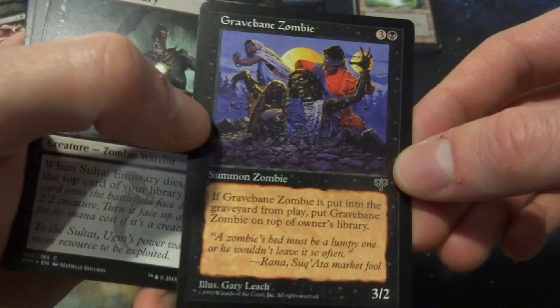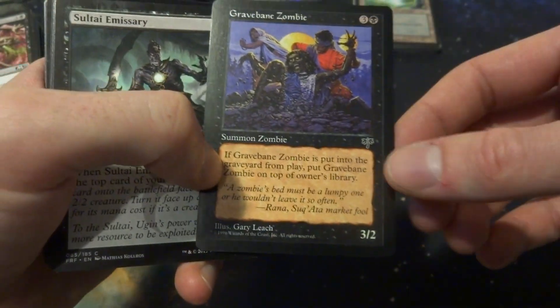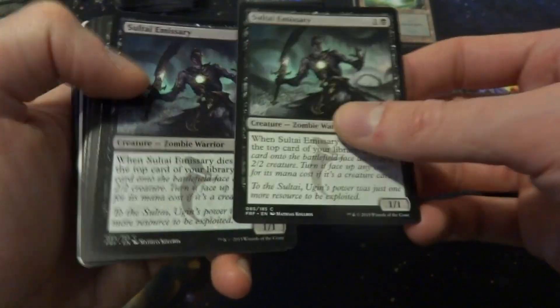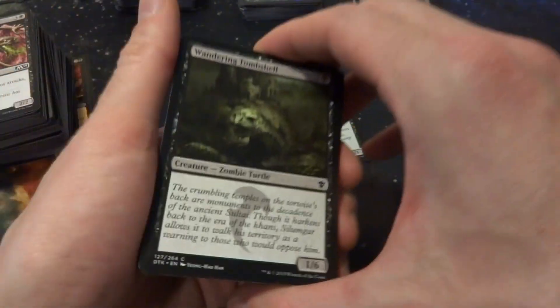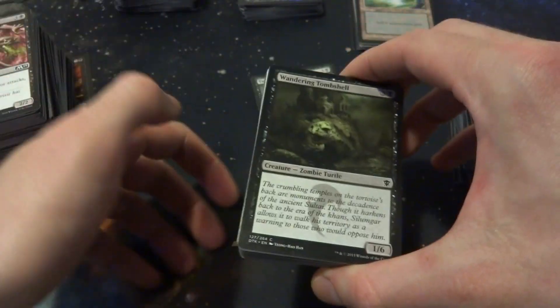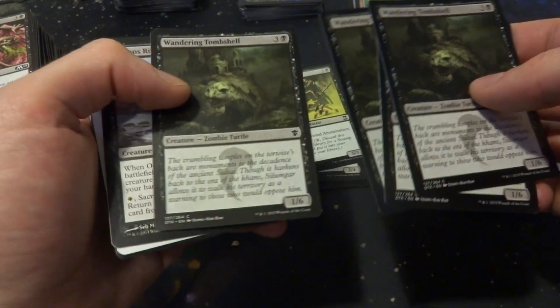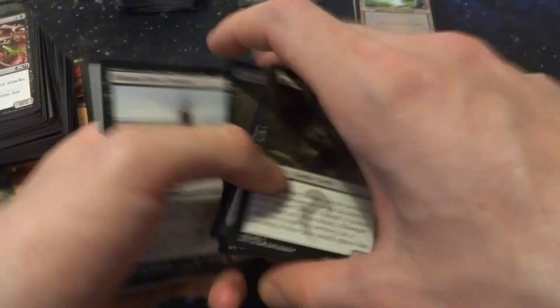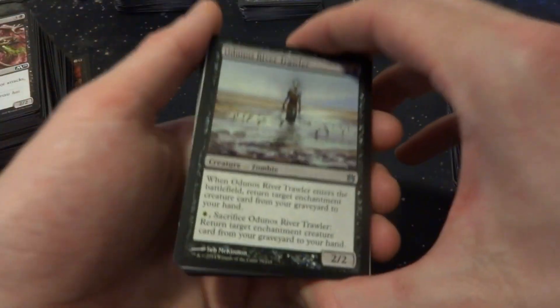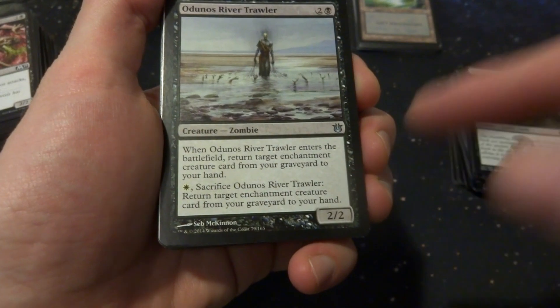The Miserary — if it dies, you manifest the top card of your library, but manifesting isn't great because you can only turn it face up if it's a creature card. There's a 1/6 for 3 or 4 mana that could be a nice body. River Trawler returns an enchantment card from graveyard to hand, but I don't know if I'll have many enchantments, and it has a white ability — scrapping that. Gravedigger is a classic: comes into play, return target creature from graveyard to hand, but for 4 mana I'd rather include a Raise Dead or something.